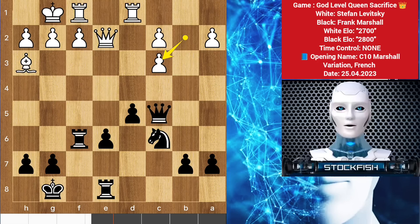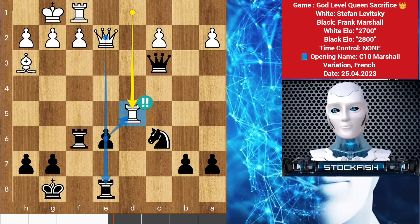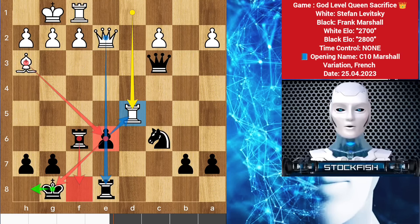In this position Frank exchanged his bishop with the knight, pawn takes bishop, queen takes pawn. And here Stefan sacrificed his rook — you cannot take it because you will lose your rook. If queen takes rook happens then you have to block with your rook, then bishop check will come, king slides, then queen takes rook will be checkmate.